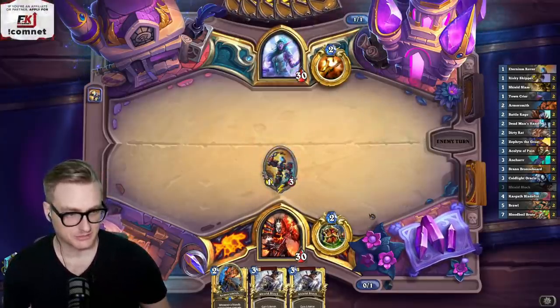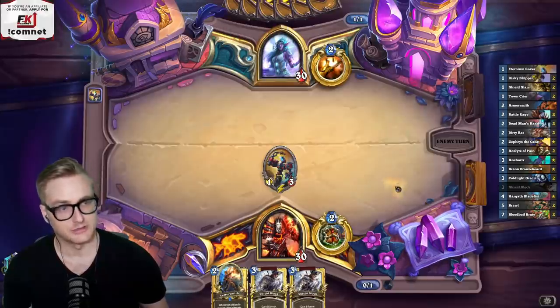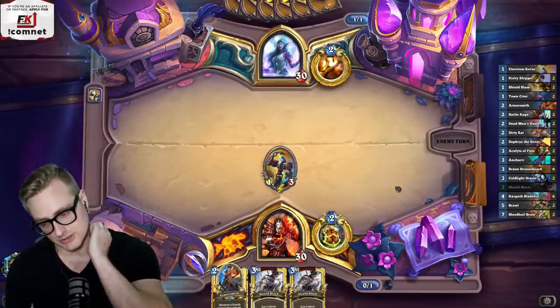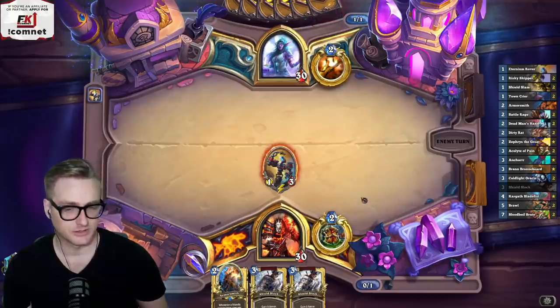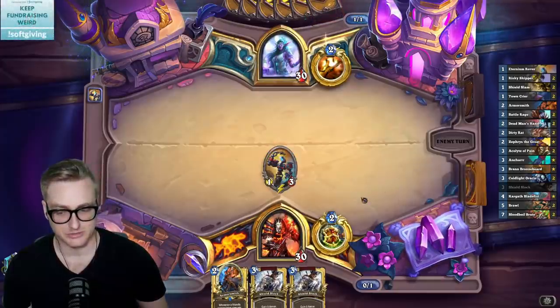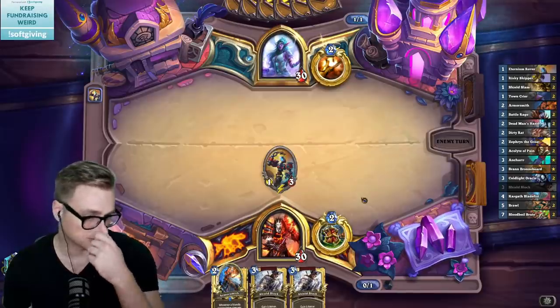Can you explain why Zephyrus is in Dead Man's Hand Warrior? Yeah, because you draw through your deck so quickly that you can activate it pretty easily with an empty deck. The idea is that you can chain infinite Zephyrus in the late game to perma-freeze their board with Frost Nova.